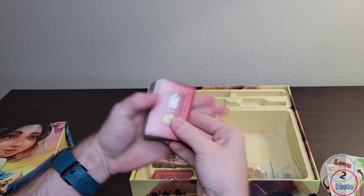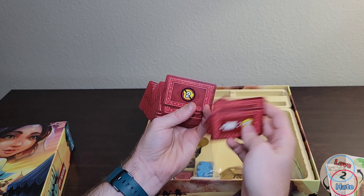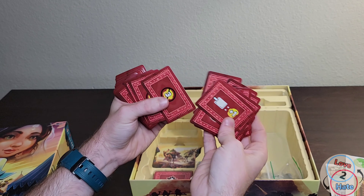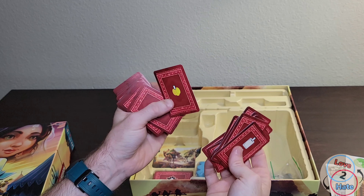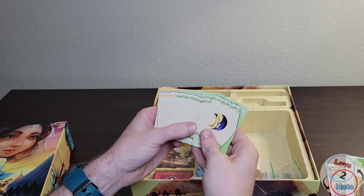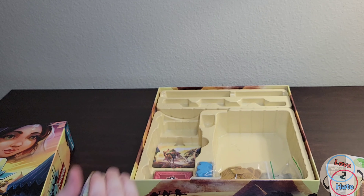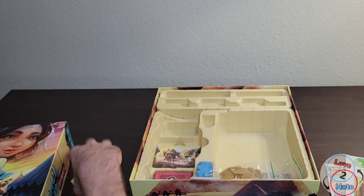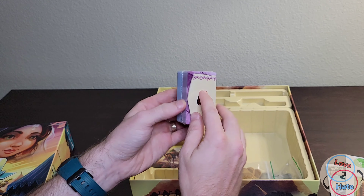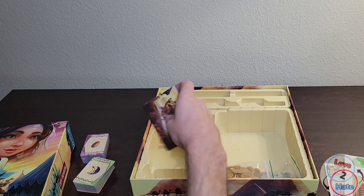We've got some cards here — poker size cards. These might be event cards or something that affects your betting; we'll have to look at the rules to see what these do. They're good quality cards, pretty thick, and there's a whole huge deck here. I think these might be the different types of items you can load up on your camels. We've got another deck here — about the same, just different colors and different types of items.